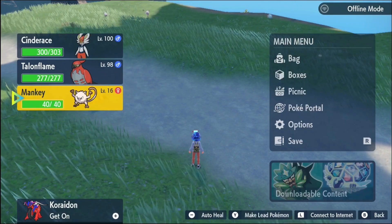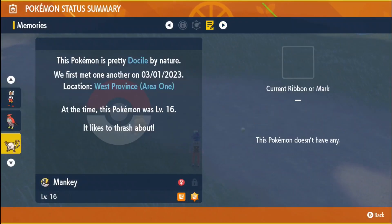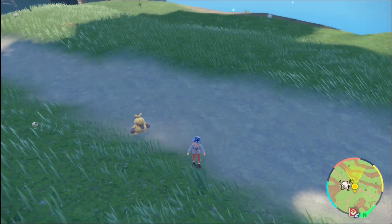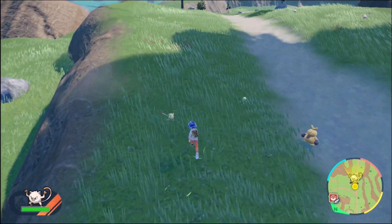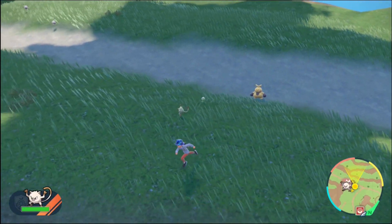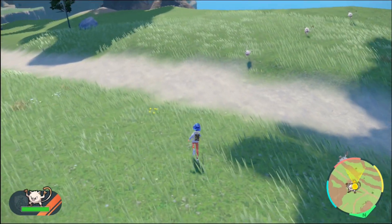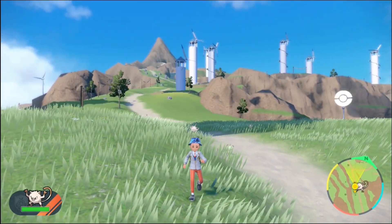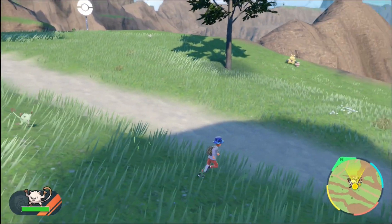Let's check and see if this one has any mark, or anything different about it. It does not. Getting a mark shiny these days is pretty hard if you don't use, like, a title power sandwich. But shiny Mankey — took quite some time, but I'm really happy about it. I was kind of saying I would probably miss this on this cliff, because it's very hard to see with this grass here. But I'm pretty happy that I got it.